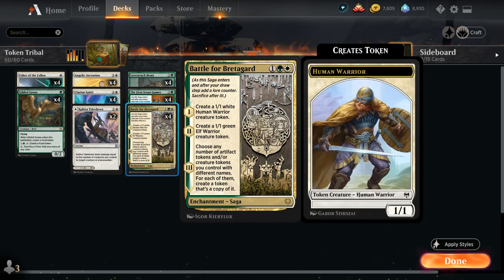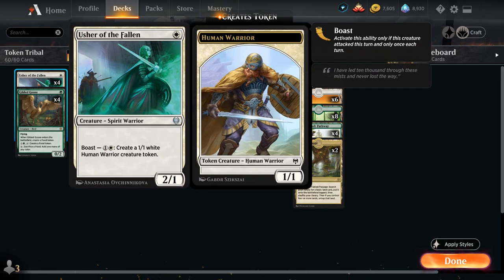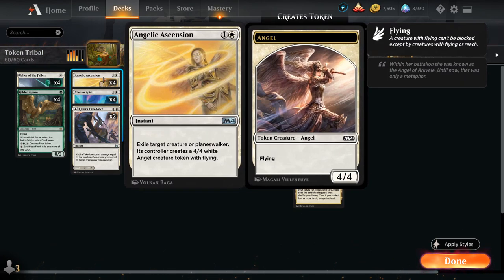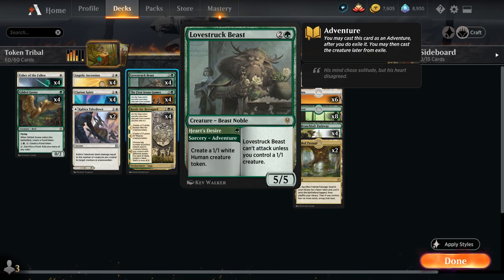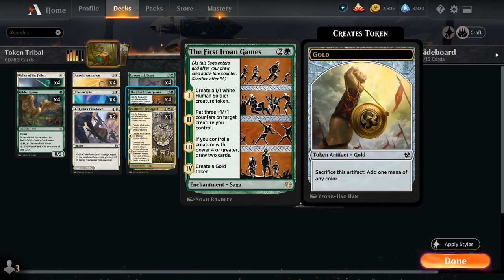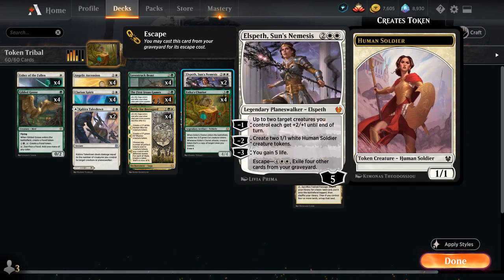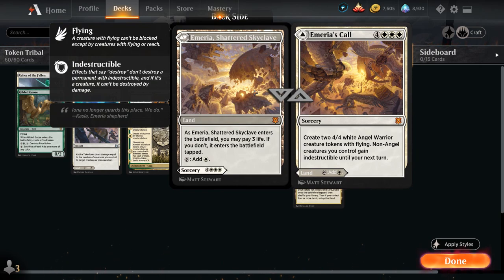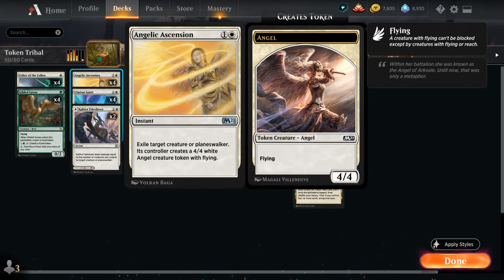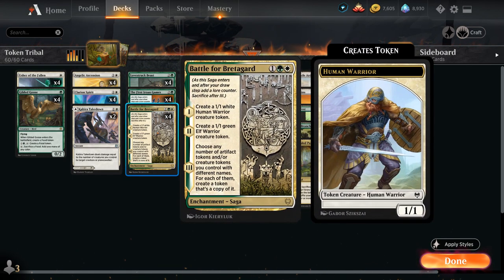The saga itself makes a Human Warrior and an Elf Warrior Token. Gilded Goose makes a Food Token which we can also copy since we can copy artifact tokens as well. Usher of the Fallen makes more Human Warriors. At two mana we've got Angelic Ascension making a 4/4 Flying Angel Token. Clarion Spirit makes 1/1 Spirit Tokens with Flying. Lovestruck Beast makes a 1/1 White Human Creature Token. First Iroan Games makes a 1/1 White Human Soldier Token — different from a 1/1 Human and a 1/1 Human Warrior — and on the final chapter also makes a Gold Token. At four mana Elspeth makes more Human Soldier Tokens, and Isika's Chariot makes 2/2 Cat Tokens. Two copies of Emeria's Call make 4/4 Angel Warrior Creature Tokens, which are different from the 4/4 Angels that Angelic Ascension generates. We even have two copies of Castle Ardenvale to make more 1/1 Humans. So we've got a ton of different tokens that Battle for Bretaguard can copy on the final chapter.